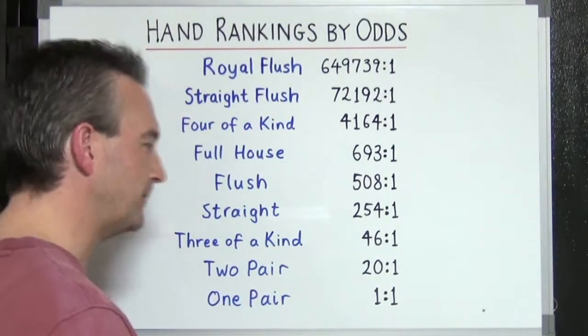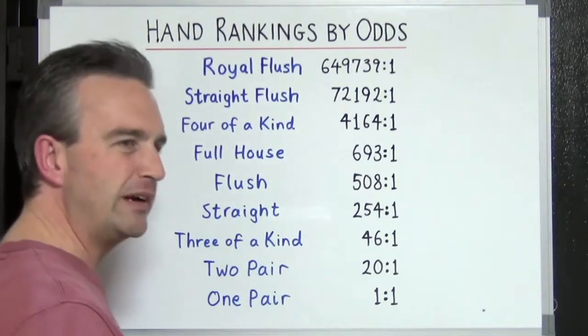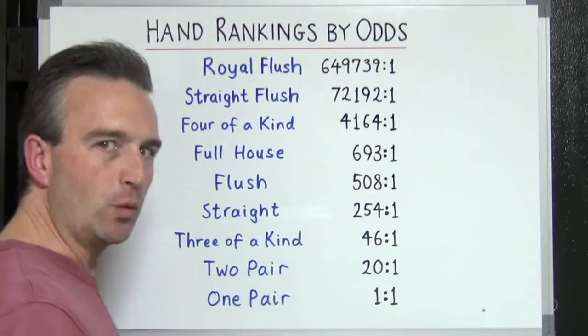Straight is about one in 250 hands. Three of a kind about 50 to one. Two pair about one in every 20 hands, and one pair is pretty much even odds — one to one.